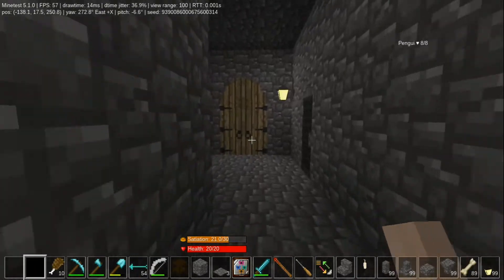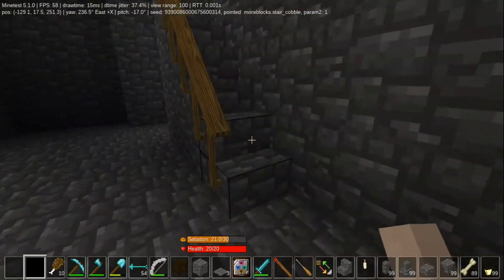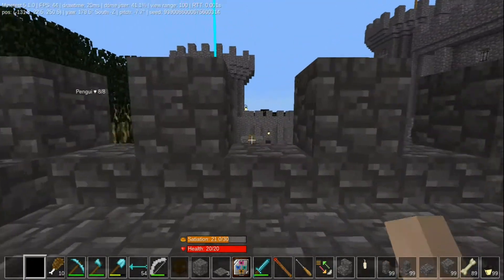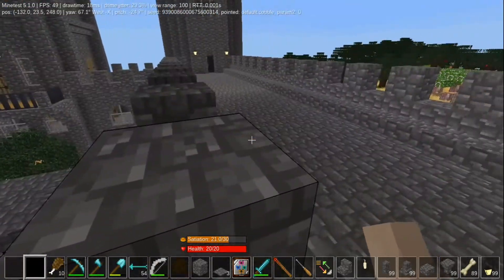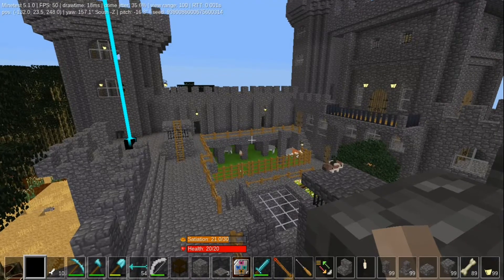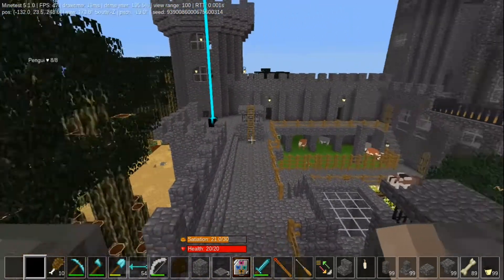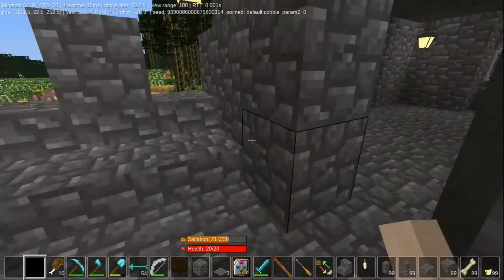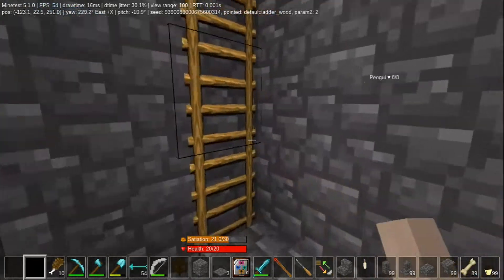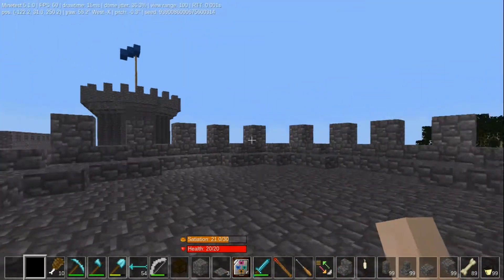Over here are the back castle turrets and stairways going up. This goes out to — you guessed it — a walkway. These lower walls above where the expanded farm animals are, that was original. This back wall is original and is going to be changed to match the back part. These castle turrets were added after the fact.